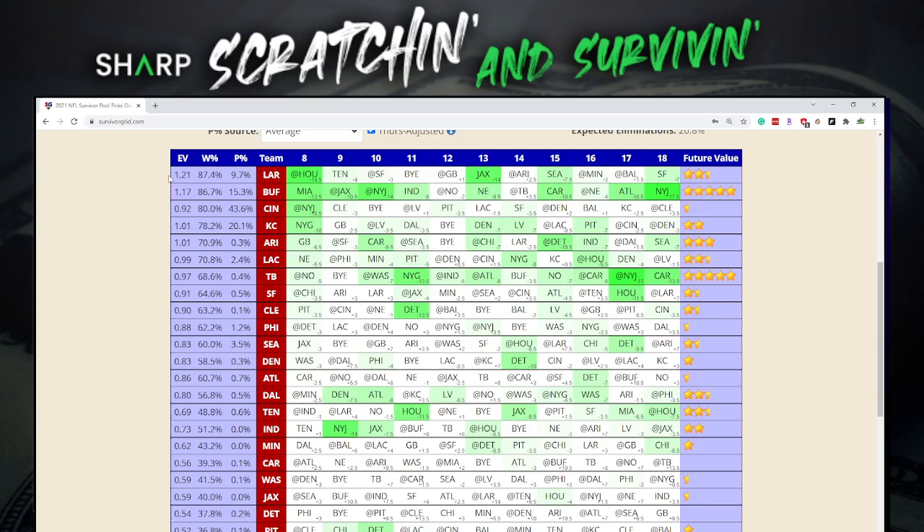Another word for EV is leverage — fewer people are going to be on the same side of this game as you, giving you the best opportunity to win the pool. I broke down the math last week: if you're the only one on Tampa and the rest of your pool had Arizona, what's the probability Arizona wins and Tampa loses. You could be in that situation this week. If you have the Rams available in a small pool, I would highly suggest taking the Rams. In a large pool with multiple entries, you'll want to fill at least a couple of spots with the Rams because of this leverage.